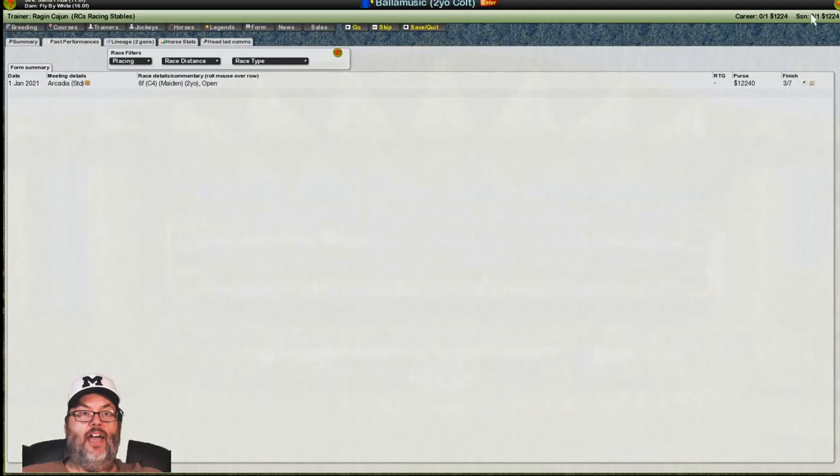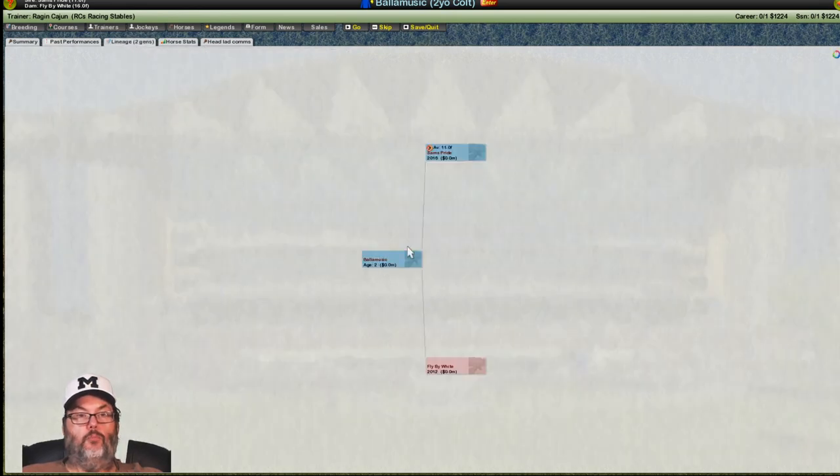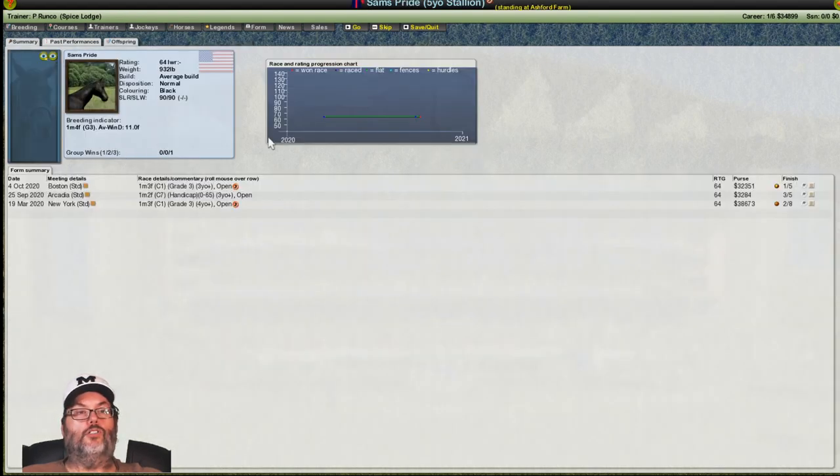We can look at their lineage. This is Balamusic here — blue is a boy, pink is a girl. This is his dad, Bama Pride, and his mom, Fly by White. We can click on those and check out those horses. He doesn't have bars because you only have bars on horses you own. But you can look at his races and how he did — he's finished in the money all three times.